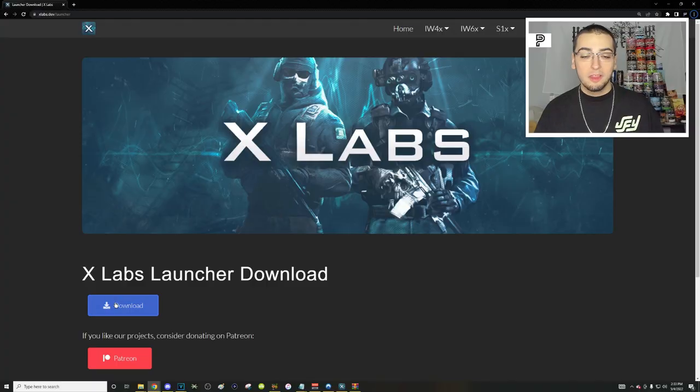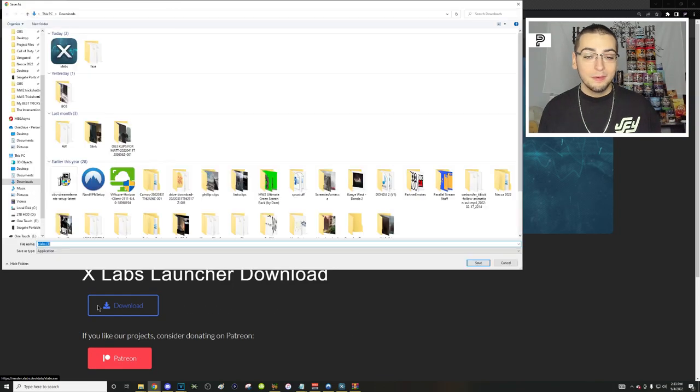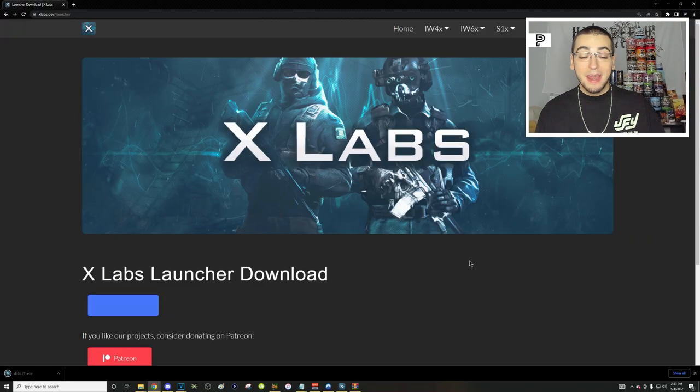All you do is click the link, go to the page, click the download button, and boom, you're done. It won't prompt you to do any installation — it should just instantly download. You'll see it at the bottom left. You can then just click on it to open the launcher, or find it from wherever you saved it, most likely your downloads folder.